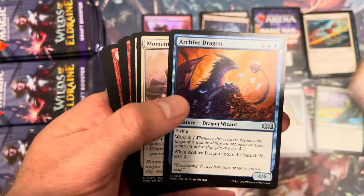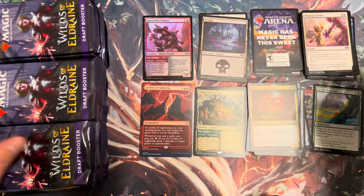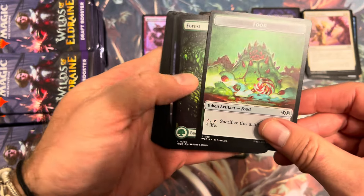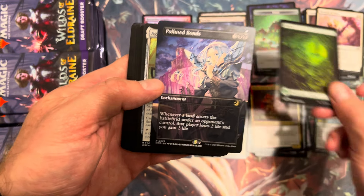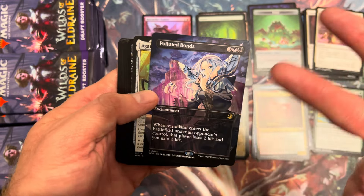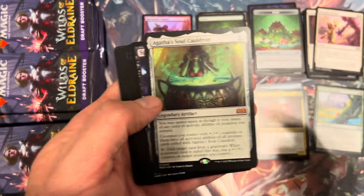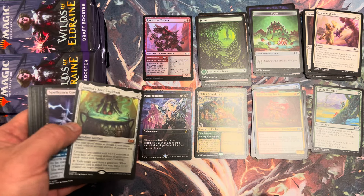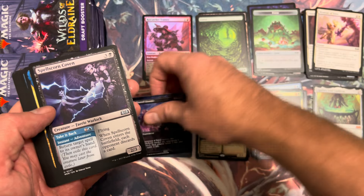There's a pollen shield hair — not much to say there — but there's a beautiful Up the Beanstalk, so that's actually a hit. Ruby Archive Dragon — put those over there. No list slot, but the days of magic are changing. Another full art land, and — oh, beautiful anime Polluted Bonds! That's awesome. An anime Enchanted Tale, and Agatha's Soul Cauldron. What a hit — that's a great pack!